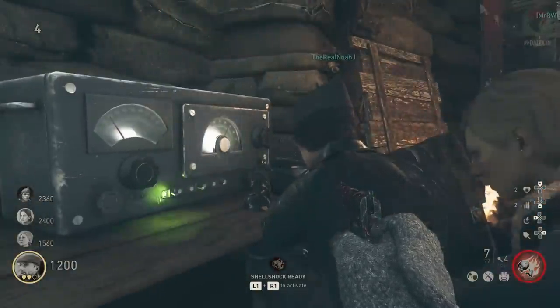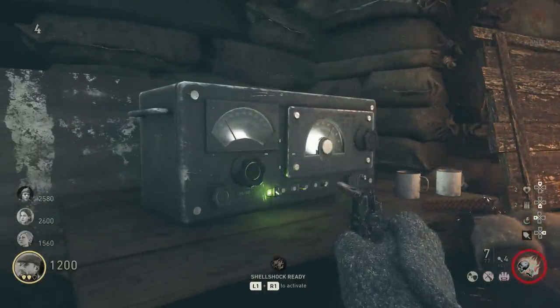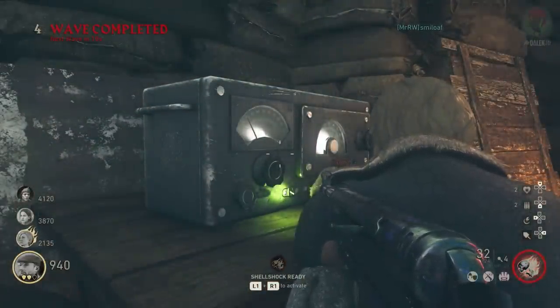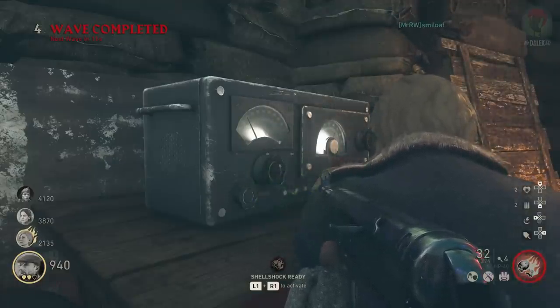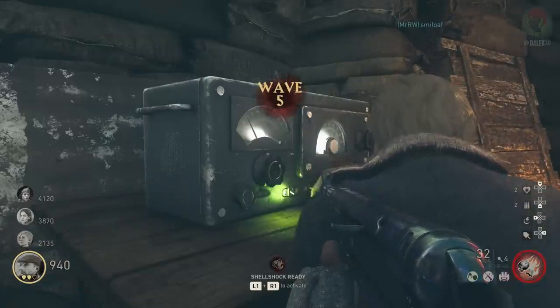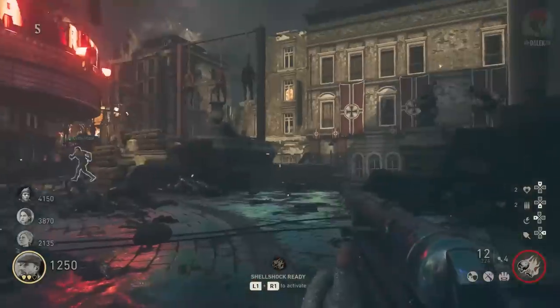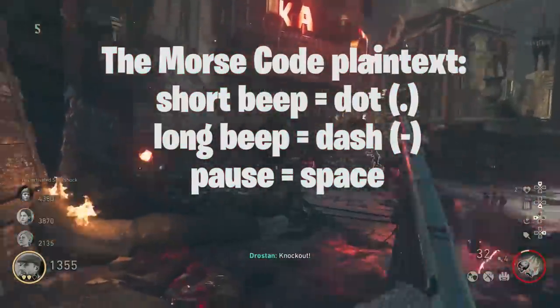Once you've found the scratched-out numbers, input those frequencies on the main street radio; a green light confirms success. The radio will then output Morse code which you'll need to translate into plain text. Open the description for a link to a Morse code translator. You'll be listening for short beeps (dots), long beeps (dashes), and pauses (spaces). It's not a very long sequence - just three or four numbers - and it will play over and over repeatedly until you get it right.